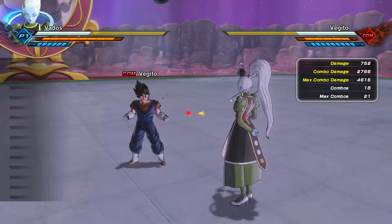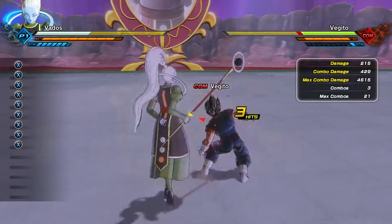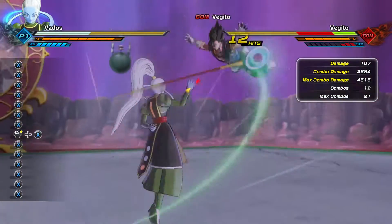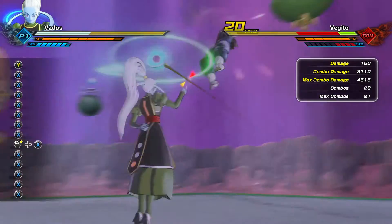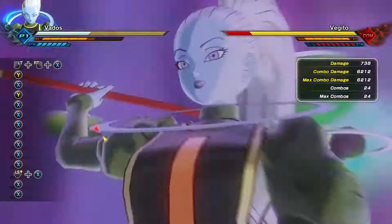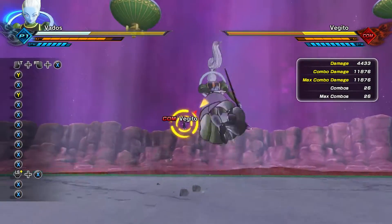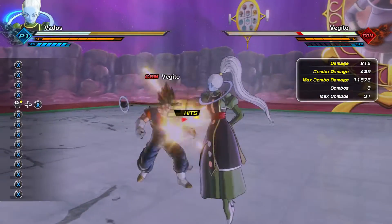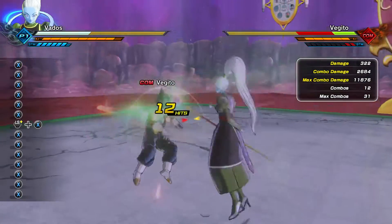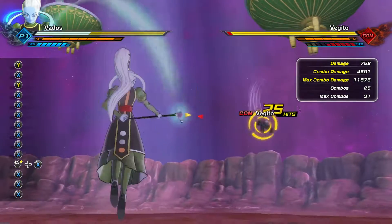There are some interesting combos you could also pull off with this move that I'm going to show you right now. One thing to note is the first combo that you see me doing in the video right now — your opponent must have a lot of stamina in order for this to work. Otherwise, after you break their stamina, it's going to recover too fast and it won't work. However, if their evasive skill is something like Explosive Wave that just pushes you away and doesn't actually move their character away from danger, then you're fine — you'll catch them with the ultimate attack no problem, and force them to waste a lot of stamina if they try evading out of it.